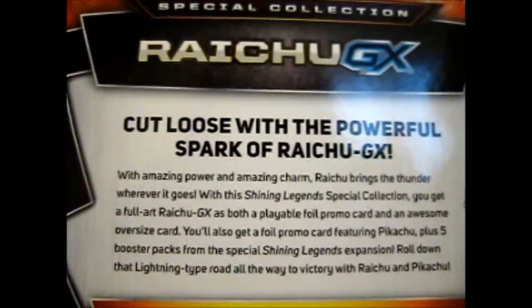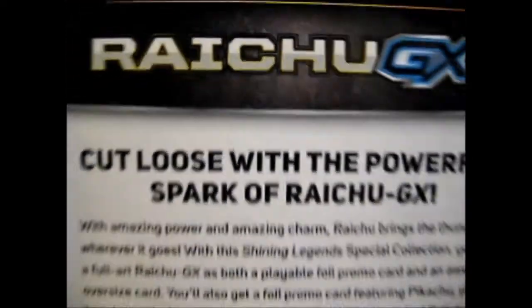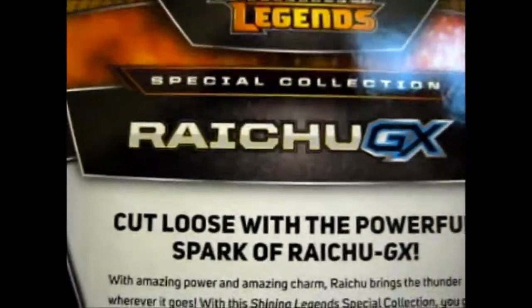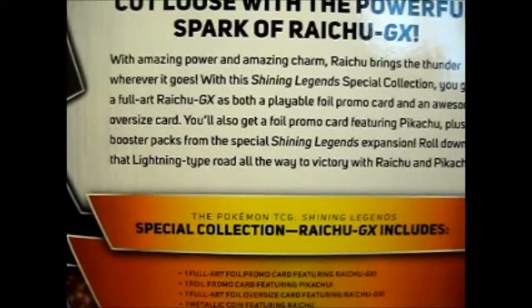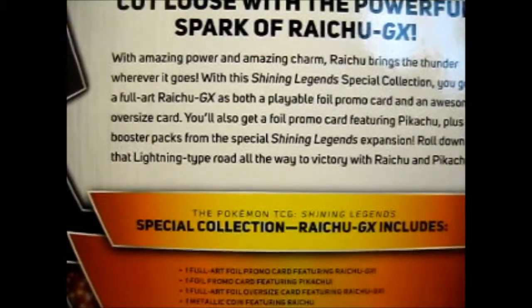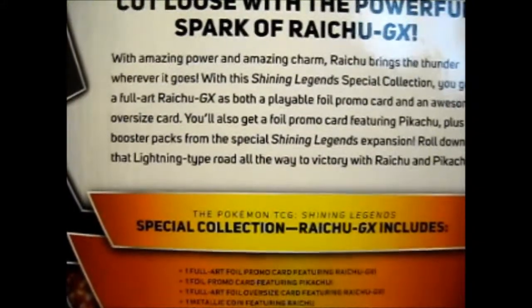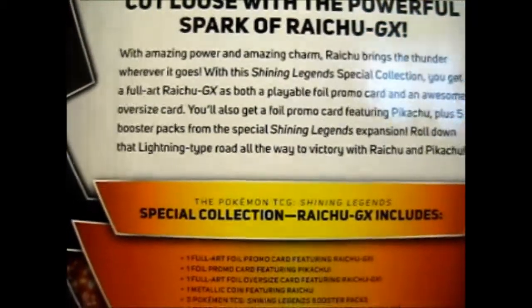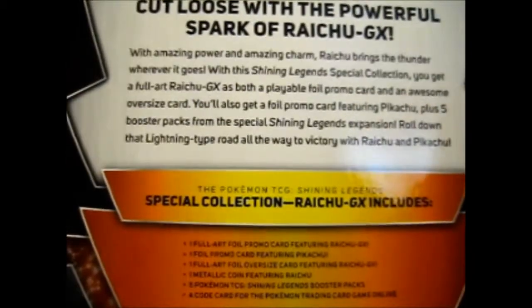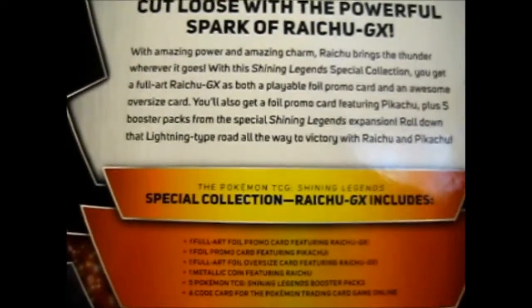So let's get to it. Cut loose with the powerful spark of Raichu GX. It's a special collection. With amazing power and amazing charm, Raichu brings the thunder wherever it goes. With this Shining Legends special collection, you get Full Art Raichu GX as both a playable foil promo card and an awesome Jumbo card. You'll also get a foil promo featuring Pikachu, plus five booster packs of the special Shining Legends expansion.